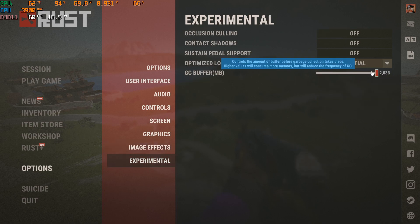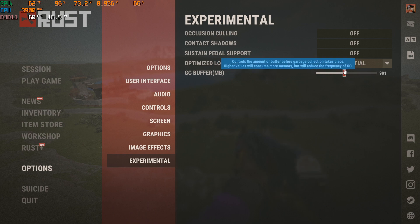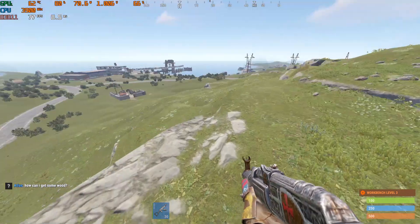Experimental GC buffer — play around with this, it's really a gamble. Are you going to get better FPS with 1000 or 2000? It depends on your PC. I get the best with 2000, so I'm going to stick with that.